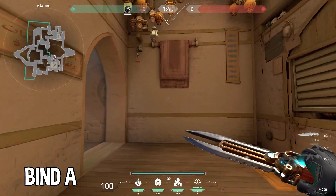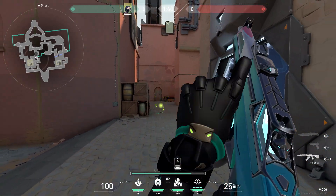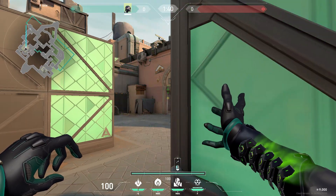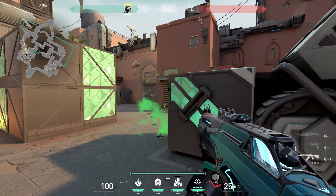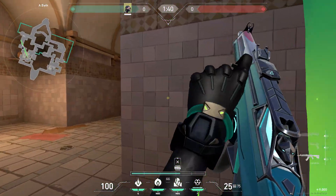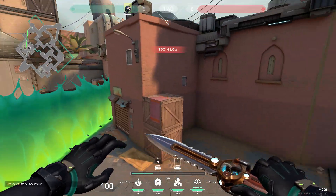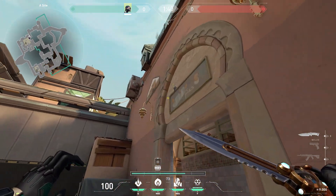Defending Bind, you can throw your wall from Lamps to B-Site like this, and throw your orb towards A-Short to cover both sites with some utility. A good retake wall you can place to take control of showers is placing it like so — this gives you showers and orb control. You can also one-way showers by standing in this corner, aiming right here, then throw.